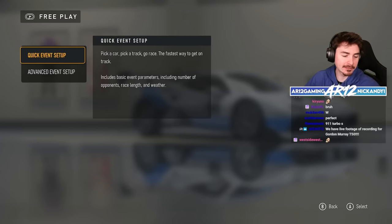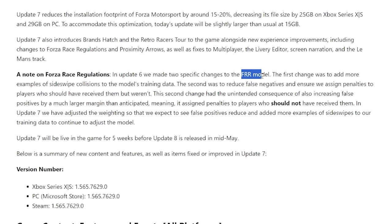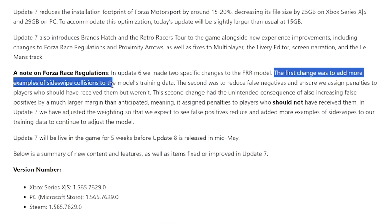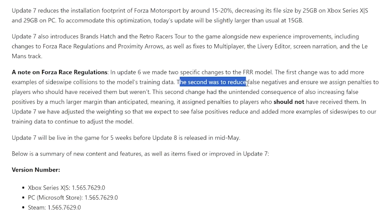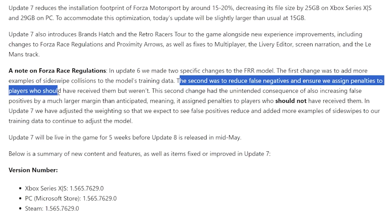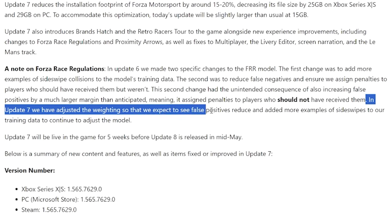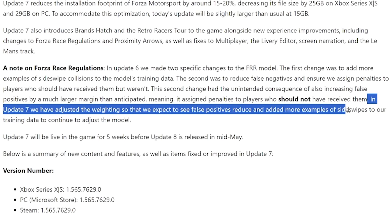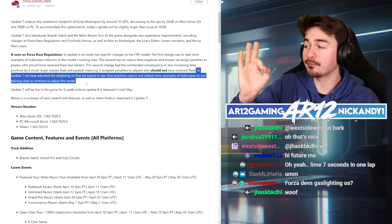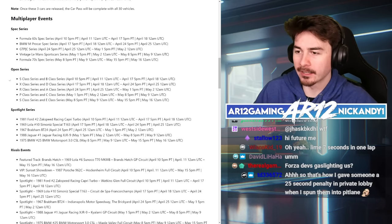There is actually some other really cool stuff the developers are doing. In Update 6, they made two specific changes to the FRR model: the first was to add more examples of sideswipe collisions into the model's training data; the second was to reduce false negatives and ensure penalties were assigned to players who should have received them but weren't. In Update 7, they're adjusting the weighting to reduce false positives and added more sideswipe training data to continue to adjust the model. Good stuff.